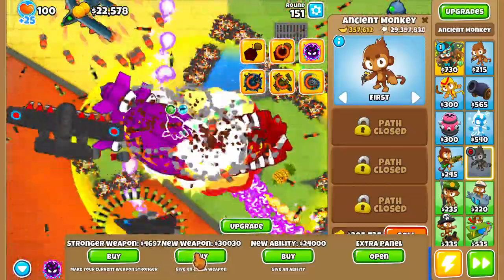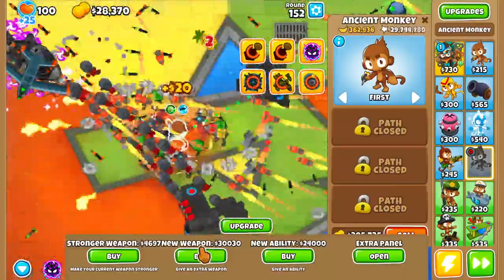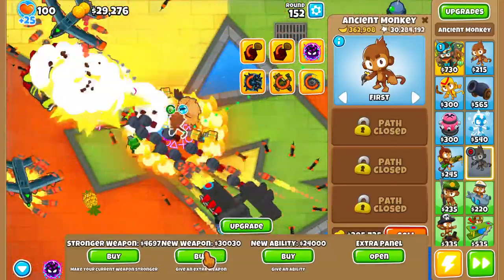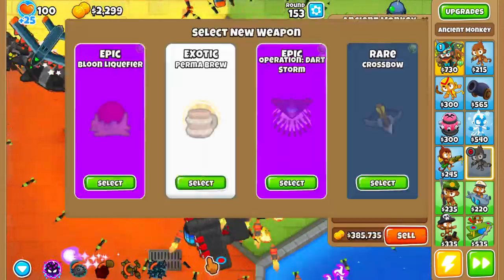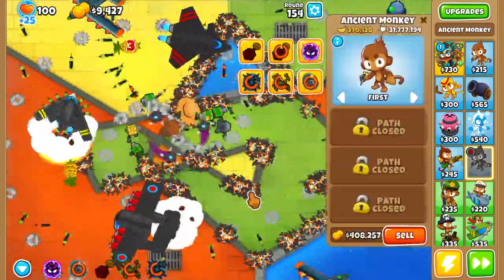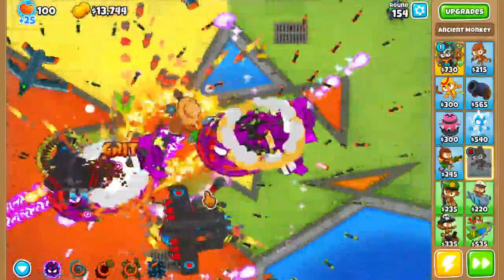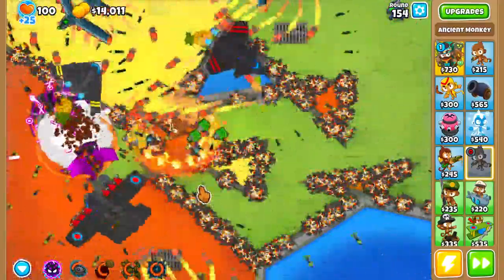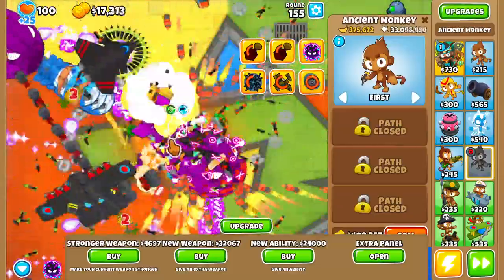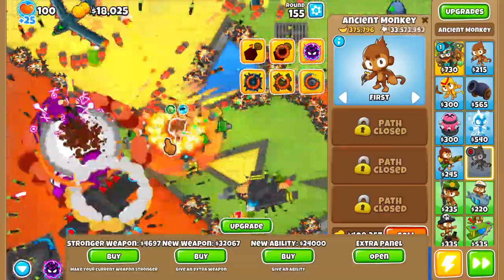Hopefully we can get something good — hopefully more money, more farm upgrades. Perma-brew again — that doesn't do anything. Let's go for Operation Darkstorm. All of the air targeting I have — all of the planes just flying around. Holy crap. All I need to do is increase their damage just by a couple of points and they would just be dealing tons and tons of damage. The DDTs get demolished.